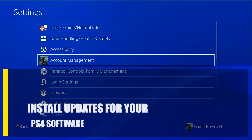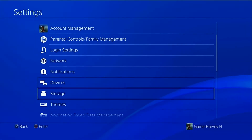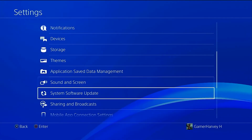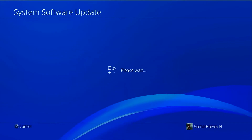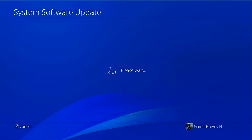Next, install updates for your PS4 software. One easy way to fix bugs and errors is to make sure that you have the latest versions of your system software and games. After you've updated Days Gone, check to see if there are any system software updates you need to install.